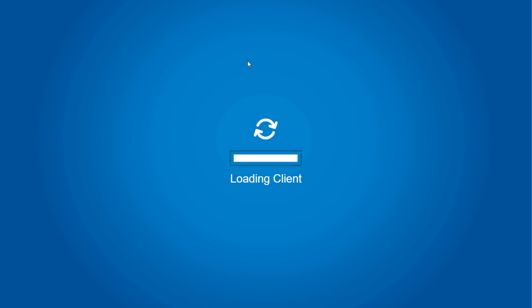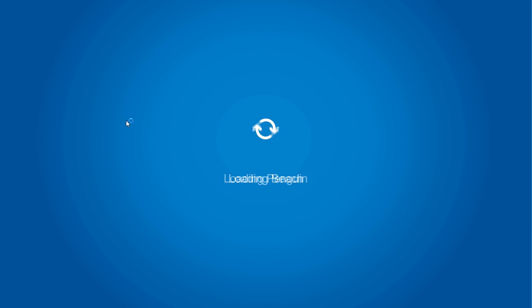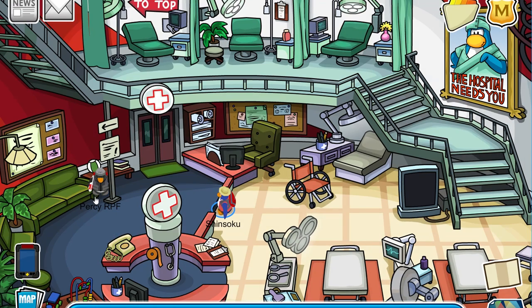So now hit play now and go into any server. Once you're in, go to the beach, go to the lighthouse, and the pin is right here. If you just click in this general location near this ball, you'll get the first aid pin and it looks pretty nice.